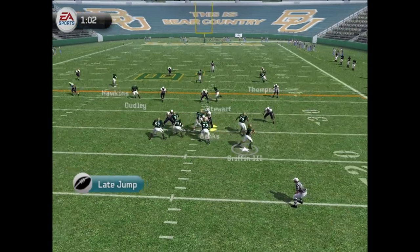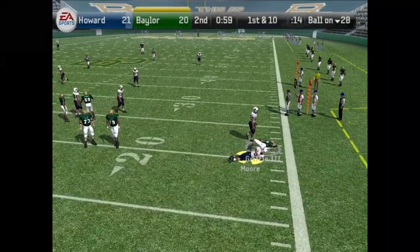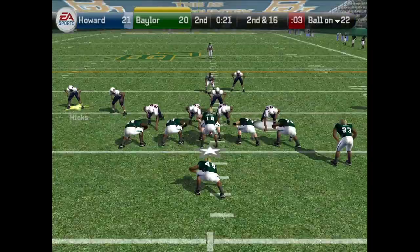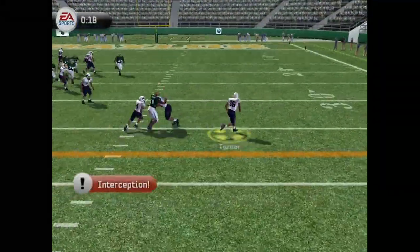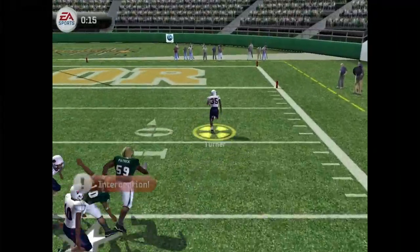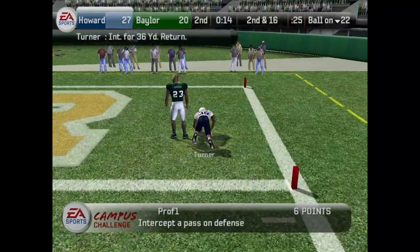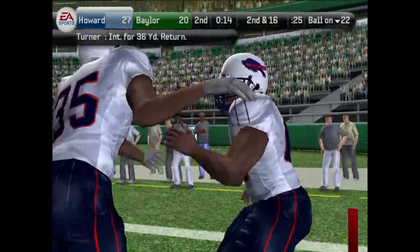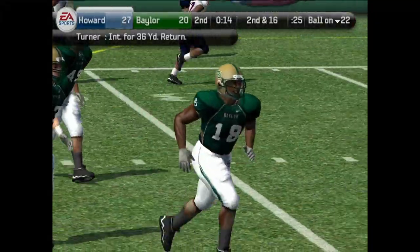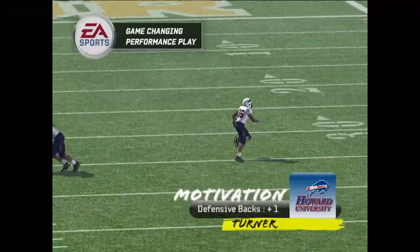RG3 dropping back, scrambles right — takes the big sack. That's what we need right there! Second and 16, RG3 forces the pass — Turner picks it off! Turner has the sideline — that is another score by Turner, his second of the game. Beautiful play by Turner on the kick.